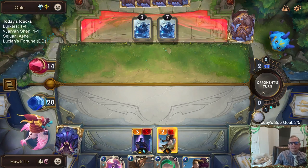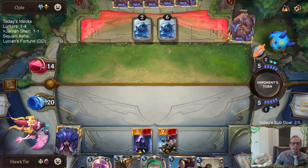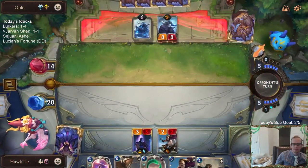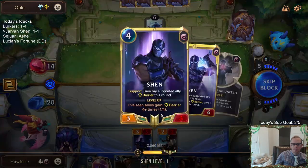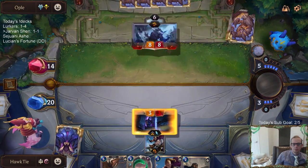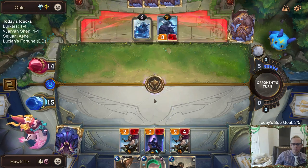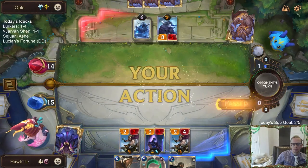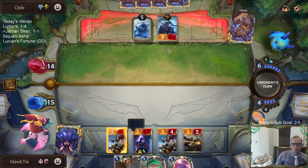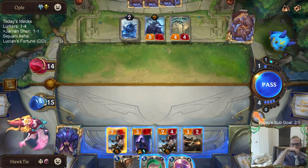Okay, not great. This round-one Frozen Thrall is almost ready to turn into an 8-8. There's the 8-8. One barrier so far. I'm going to try to level up Shen right here.